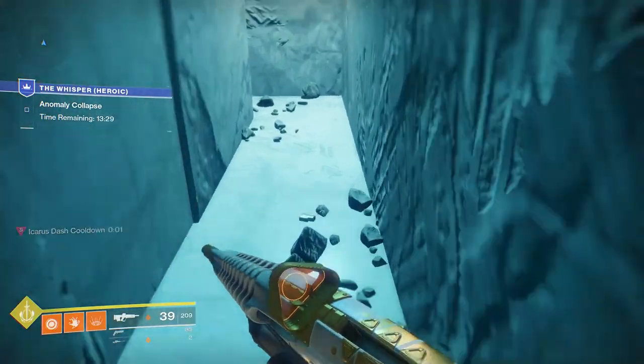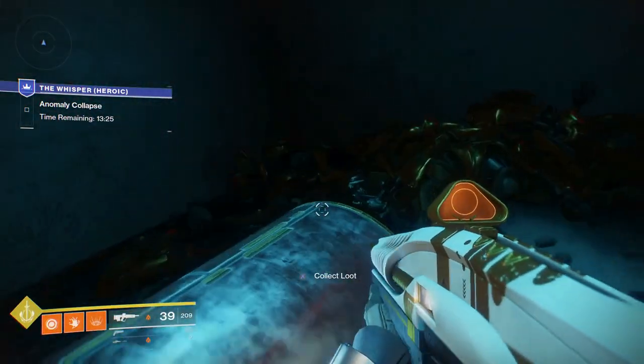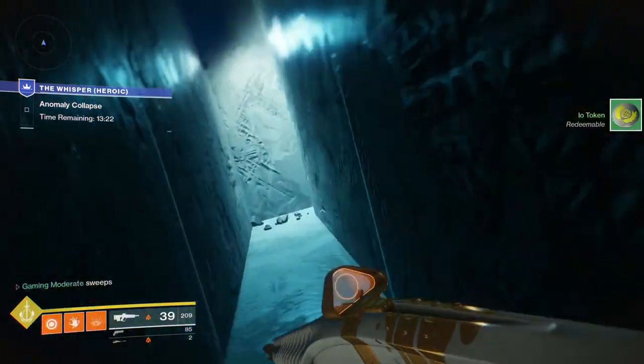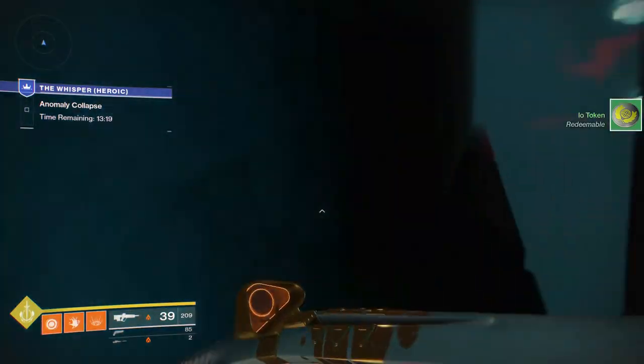You're going to drop down to a little ledge that you can see me dropping down to right now. Basically just follow the path and it'll take you right to the chest. Grab the chest, then just head back to the portal, and I'll catch you guys at the next one in the green room.